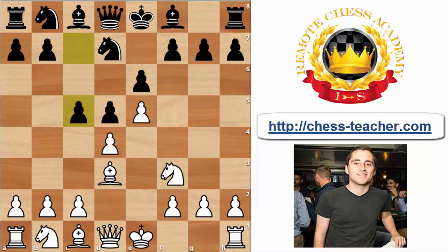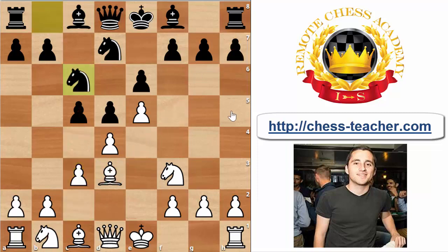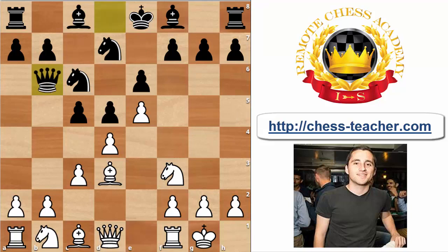Nfd7 is forced, White plays Nf3, Black goes c5 attacking White's center. These types of positions will be very similar to the Advanced French. White now plays c3, defending the pawn on d4. It would be a very bad idea for Black to go c4, as it releases all the tension — White can very comfortably go Bc2 to keep the long diagonal. Black plays Nc6, and White simply castles.